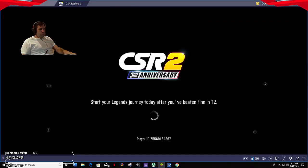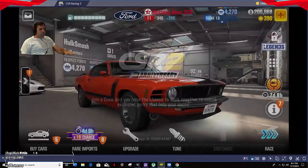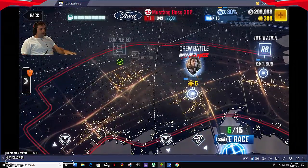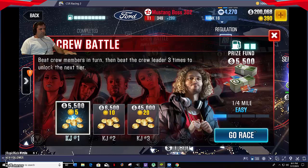Let's dive into KJ's world. I've already completed the ladders on this one. We've got some ads — attack of the ads. Alright, so coming over here: we've got KJ races one, two, and three, and then I believe it's the boss race after that. Let's go race.